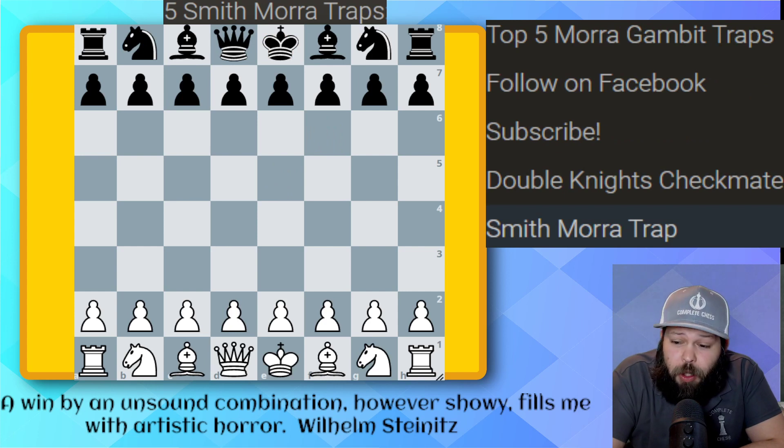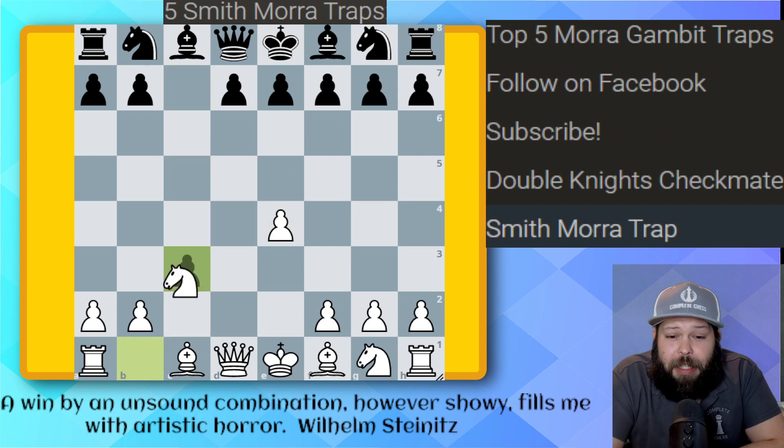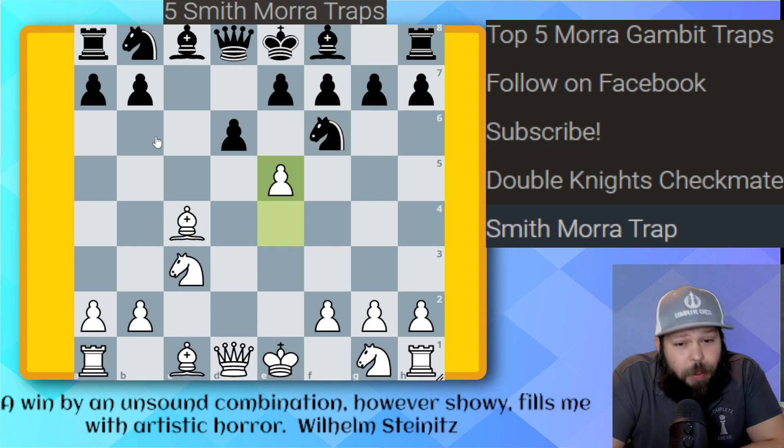This one is very similar to the last one, but this time we're going to be taking with the Knight. E4, C5, pawn D4, pawn takes, C3, pawn takes, pawn takes — Smith-Morra Gambit accepted. D6, Bishop C4, Knight F6, and here we go ahead and play pawn to E5. This can also happen with the Knight on C6, but this one's just a little bit easier because the Knight never went to C6. Just remember this E5 move whenever they play pawn to D6.